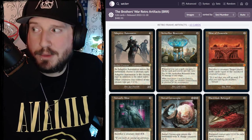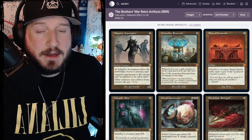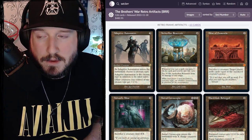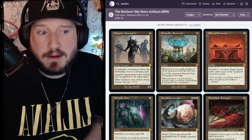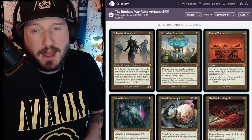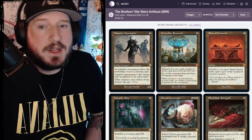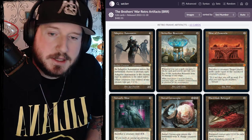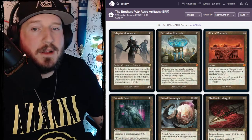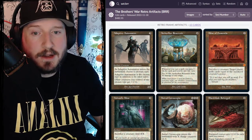The next set is called Phyrexia: All Will Be One, so the chances are he doesn't figure it out. But because we're jumping back in time and this set is all about artifacts — both brothers are artifact and machine worshipers and creators — Wizards is printing a bunch of old artifacts, some with new art, some with old art, and they all have the cool retro borders.